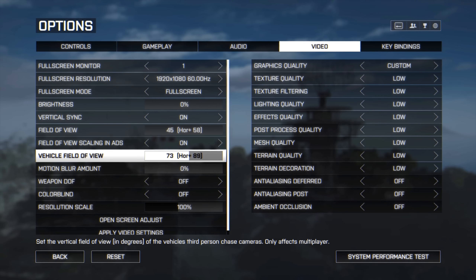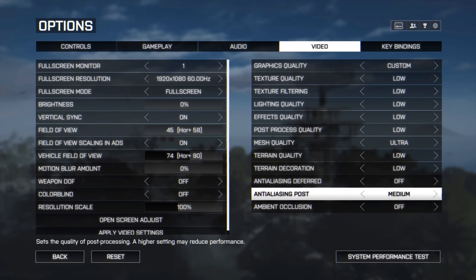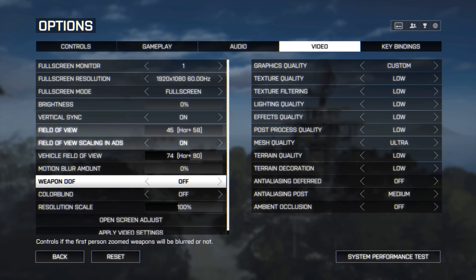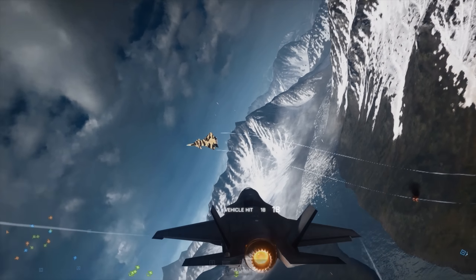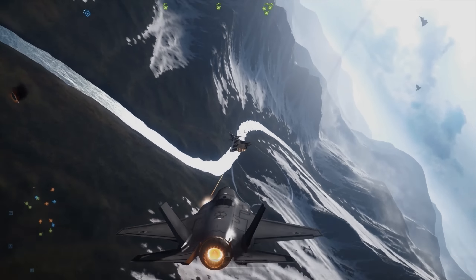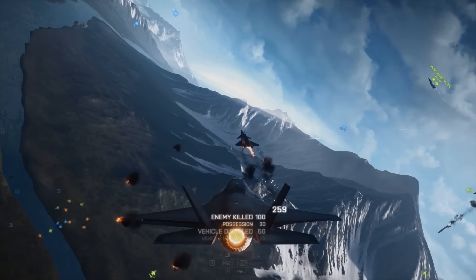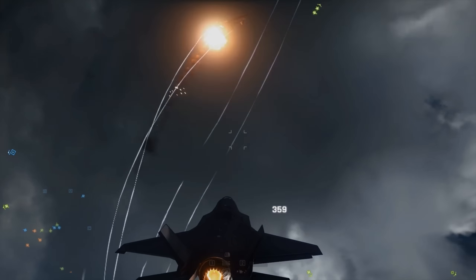However, when you become more skilled with jets, you could try setting the FOV even higher. Next you could turn off motion blur, and I would also recommend changing all graphics settings to low, in order to avoid frame rate issues when you pull some crazy maneuver and get very close to the ground. I do have the mesh quality set to ultra, because it might help you spot enemies from a longer distance, and I also have the anti-aliasing post option set to medium, so that the videos look a bit better.